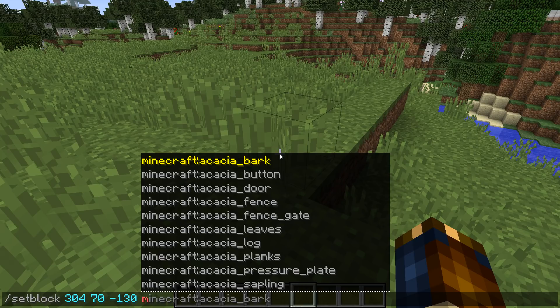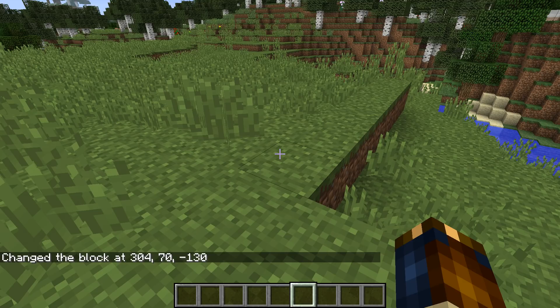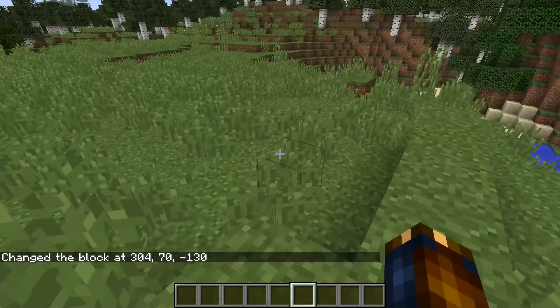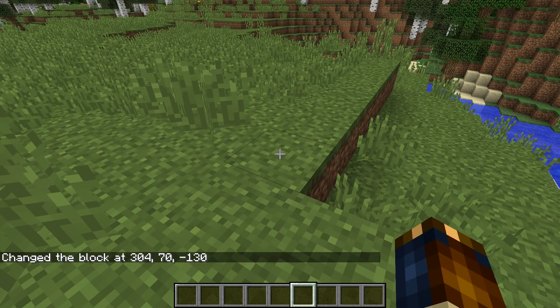There are new blocks in conjunction with the new world generator. They are air blocks — they work exactly like air, but they are called cave_air and void_air. Cave air blocks are generated, as you might guess, inside of caves, and void air blocks are not generated anywhere, but these might be useful for mapmakers anyway.